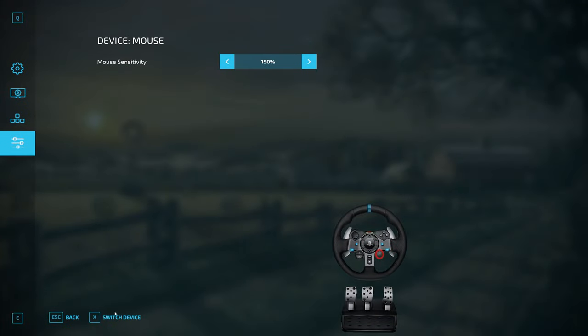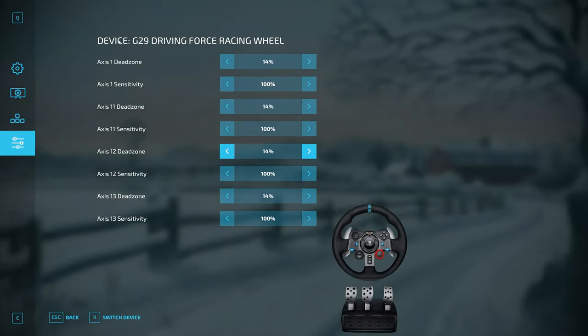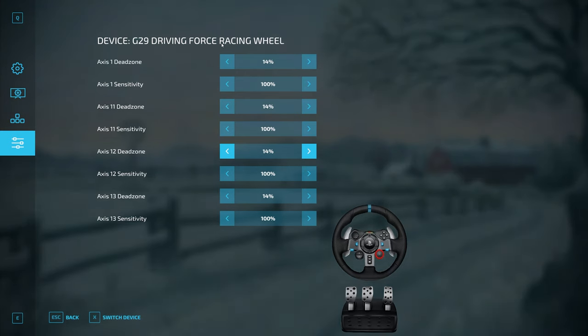The biggest thing is on the left-hand side — click on the little slider icon. If you're on a console you may have a gamepad as your default, but go down and click where it says Switch Device. You can see everything listed there. I've got the G29 Driving Force — I'm using a Logitech steering wheel. This should work for the G29, G923, and G27, and it should work for your Thrustmaster as well, because this requires no additional software. All the settings we're adjusting are directly in-game.